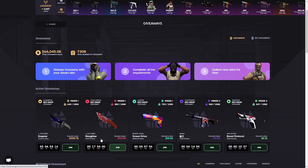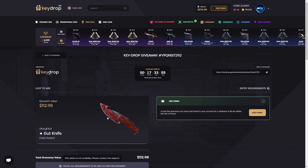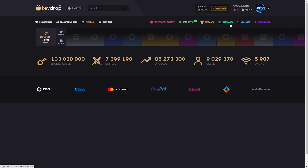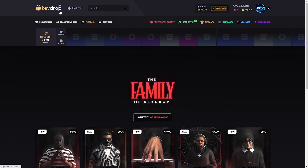You can see when a giveaway is ending - like a free knife you can join with only a six dollar deposit. And we now got a Knife Slaughter - that's really nice. Then they also have the contract and the upgrades, where you can upgrade your skin. They also have a skin changer if you want to change your skin.